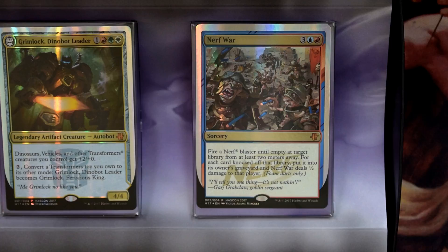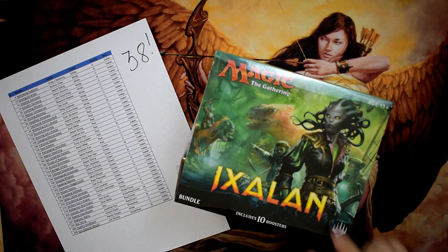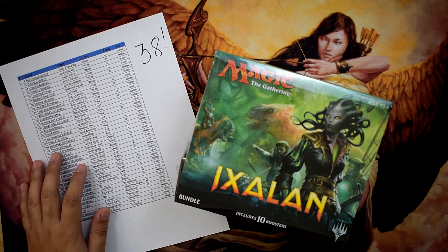Enough with that — we can now move on to our Ixalan bundle! The main reason again is to collect all the dinosaurs. Currently there are 38 dinosaurs in the set, so I'm hoping to get the normal ones and of course the foil ones. I have my handy-dandy list right here, so let's get started and hunt for those dinosaurs!